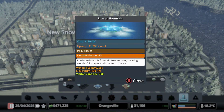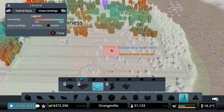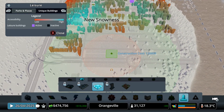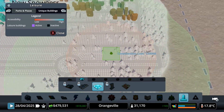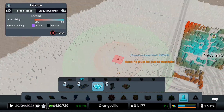So what does this do? In the wintertime, this fountain freezes over, creating a wonderful shape and shades in the ice. That actually sounds pretty cool. It's actually a pretty big park, but I think it makes a lot of people happy — that's kind of a plus. The problem is it actually makes noise pollution at the same time. So we need to find a spot that doesn't make a lot of noise pollution. Let's go all the way to our town right here.